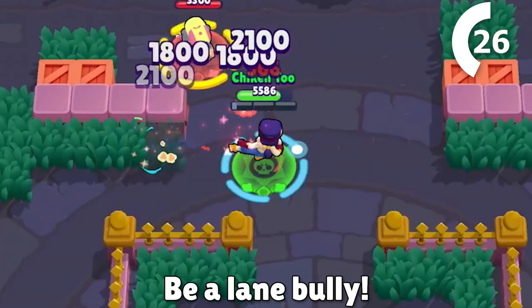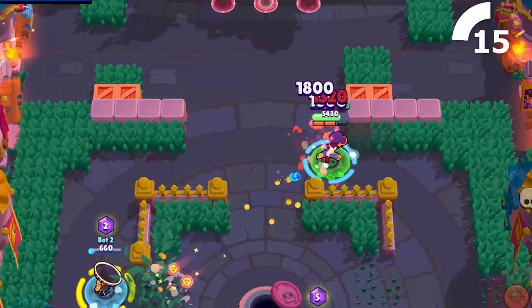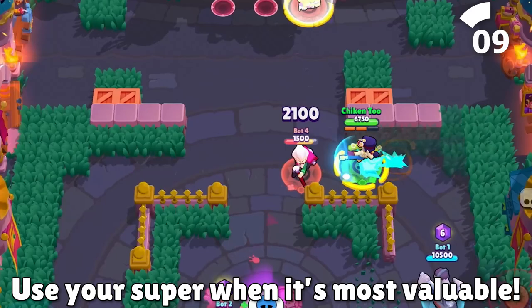A lot like Mortis, whenever you start a 3v3 match, pick an enemy to bully the entire time. If you choose correctly, you can win your lane and start to snowball a game very early. Much like Gene, using your super immediately won't always be the best choice — sometimes just threatening to use it is gonna be enough to keep control of important areas on the map.